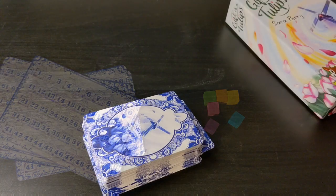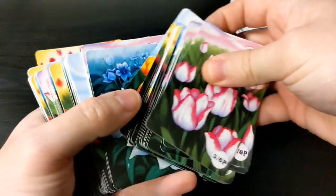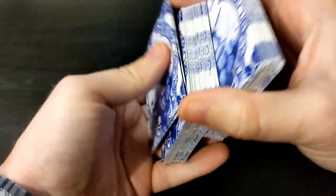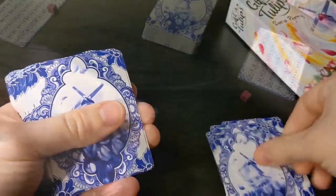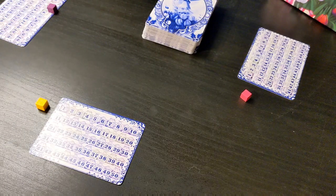To set up the game, first remove the five to six player tulip cards from the deck and place them aside. Shuffle the remaining tulip cards, then remove the corresponding number of cards based on how many players are in the game. For this three-player game, we will remove four cards. This will ensure all players receive the same number of turns. Give each player a scoring card, a scoring cube, and a reference sheet.